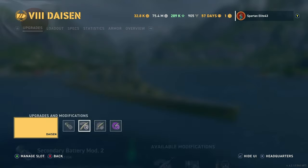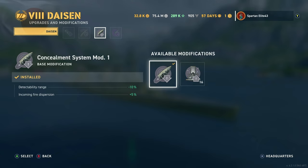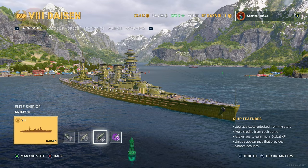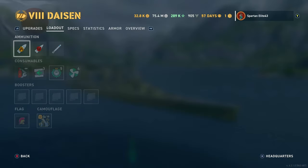We're running Secondary Battery Mod 2, which gives us a little bit more firing range and dispersion on our secondaries. We are running the steering gears mod to give us a little bit of help with the steering in this ship, which is awful. We're running Concealment System Mod to allow us to break contact or get up close when we need to. We're running Main Battery Mod 3, which slows down turret traverse but gives a faster reload, which makes up for not having Palo de Rebel.